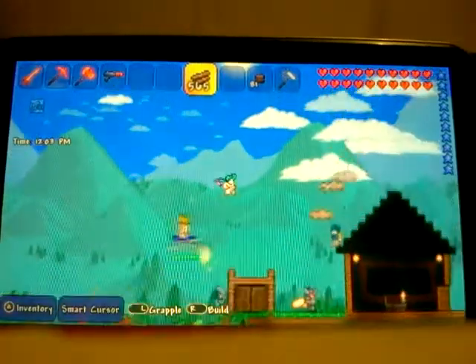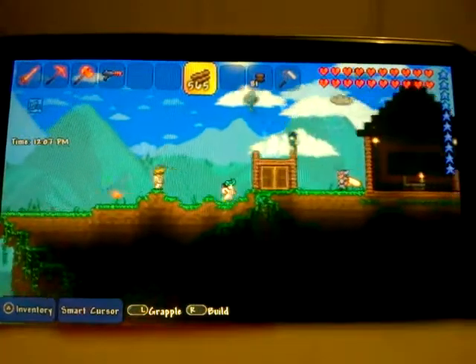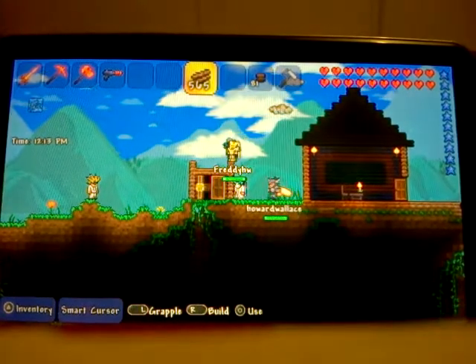Hey guys, it's Lusham here. Today we're playing a little mini game. Behind the two doors there's six colors. Let's see what color is behind.